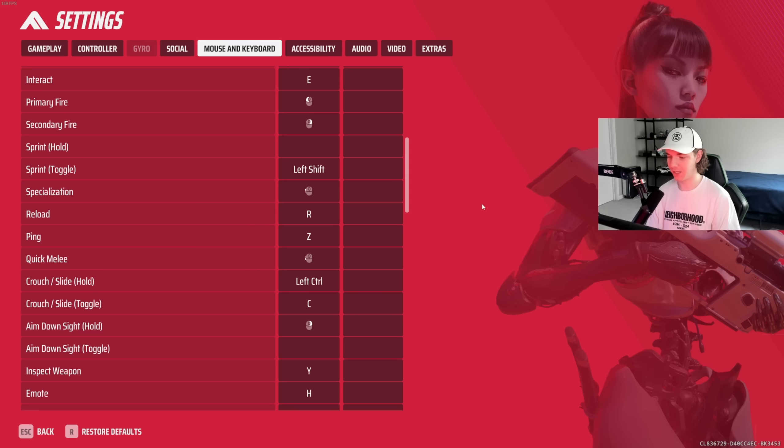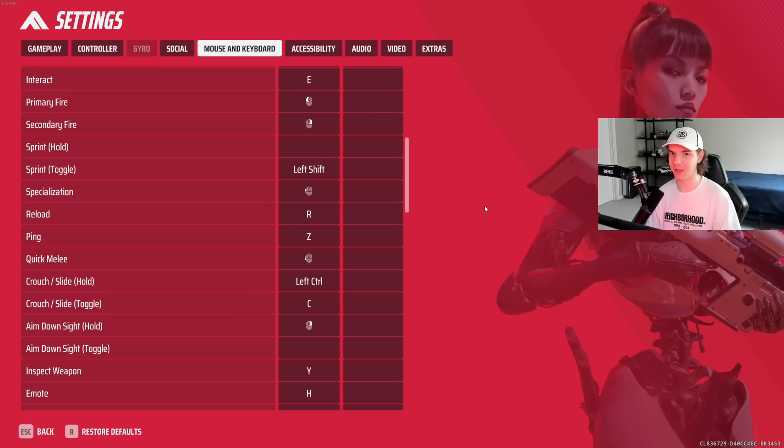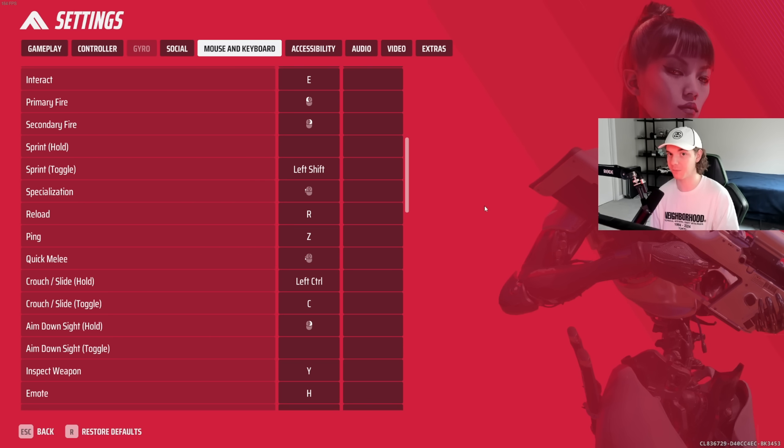My specialization I have bound to my top mouse button. I feel like this just makes it more consistent for doing things like winch, dash, and especially grapple — all of those things are just more responsive. It also helps me use all of my movement keys freely while I use my specializations. I recommend setting your specialization to a mouse button.